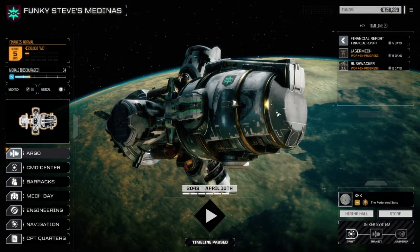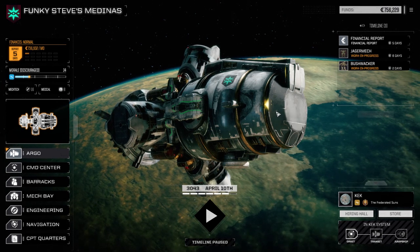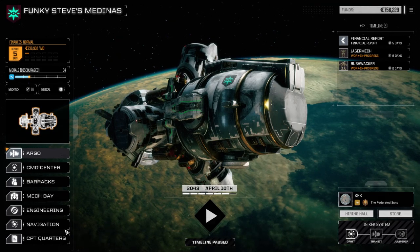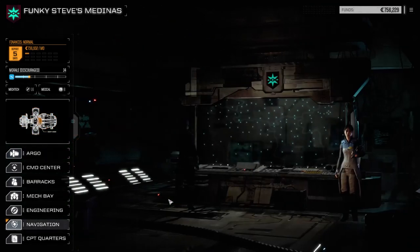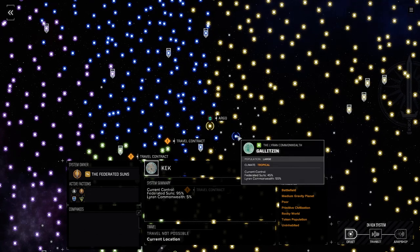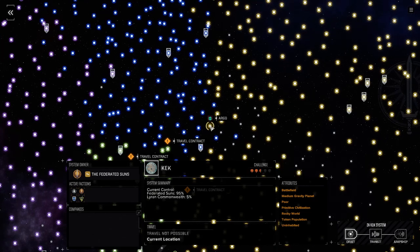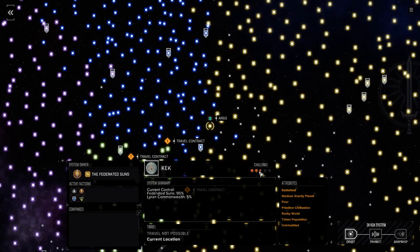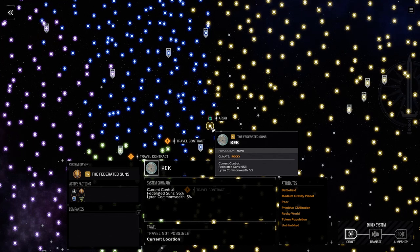Hey everybody, welcome back to another episode of Funky Steve's Medinas. We've jumped to a new system called Keck - it's only an 11-day jump. We did a great job flipping Gallatin over to the Laran Commonwealth, so we moved over here to Keck, which is a rocky world. Not much going on here, two and a half skull. We're going to take some missions against the Federated Suns.